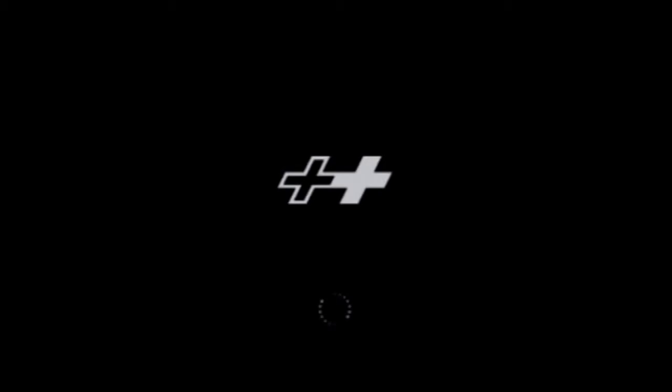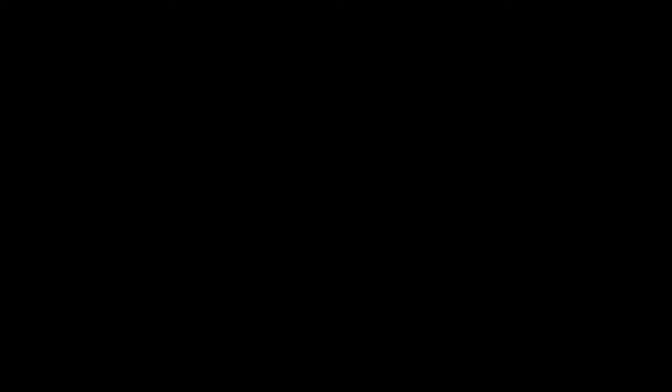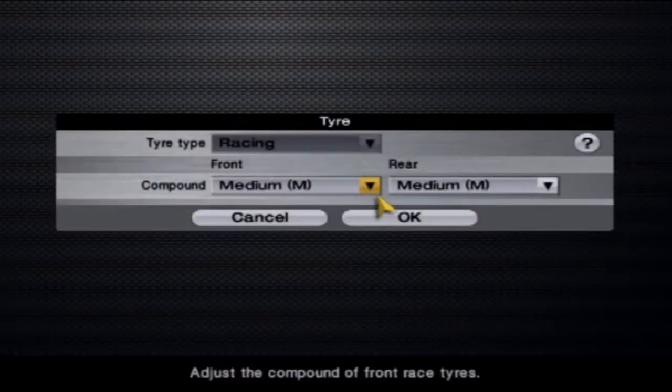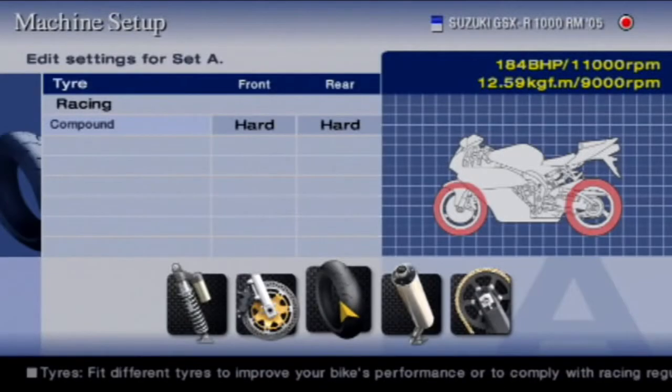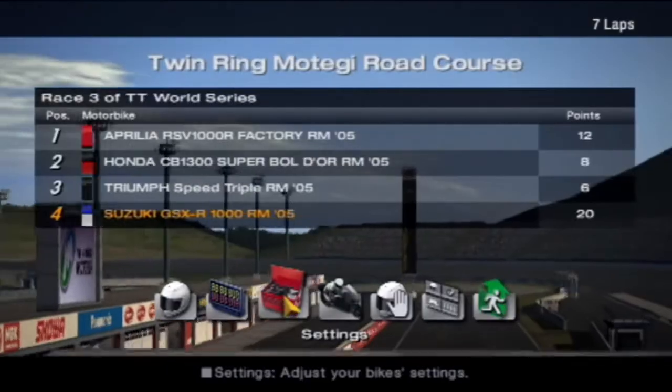Actually, no. Because Suzuka was quite a long track, and I know Twin Ring is about 2 minutes and 10 seconds per lap - about the same length as Suzuka. It's the second longest track. So I think we do need a hard tyre. We'll go for hards for now. Though after this one we can definitely swap back. Or I might just end up forgetting and leaving it on hards. But let's go, let's do this.